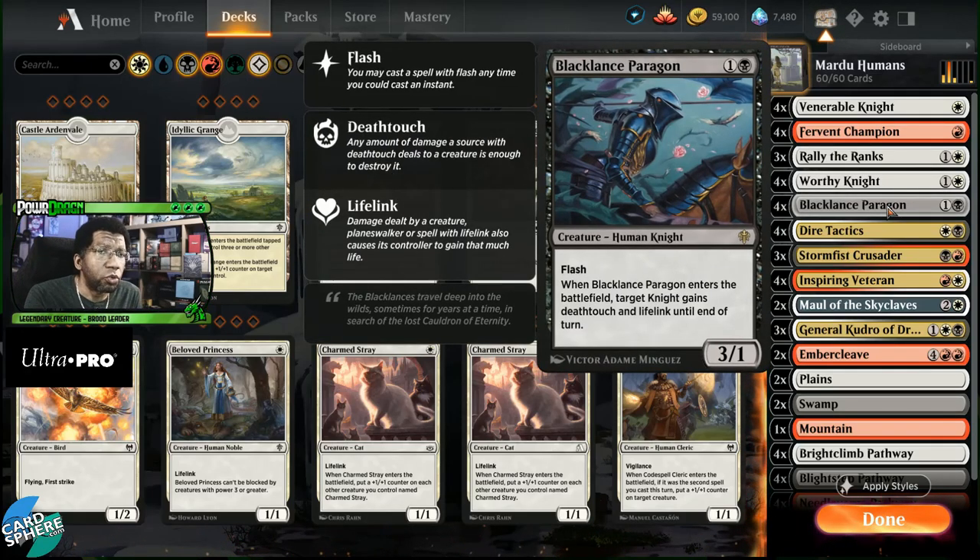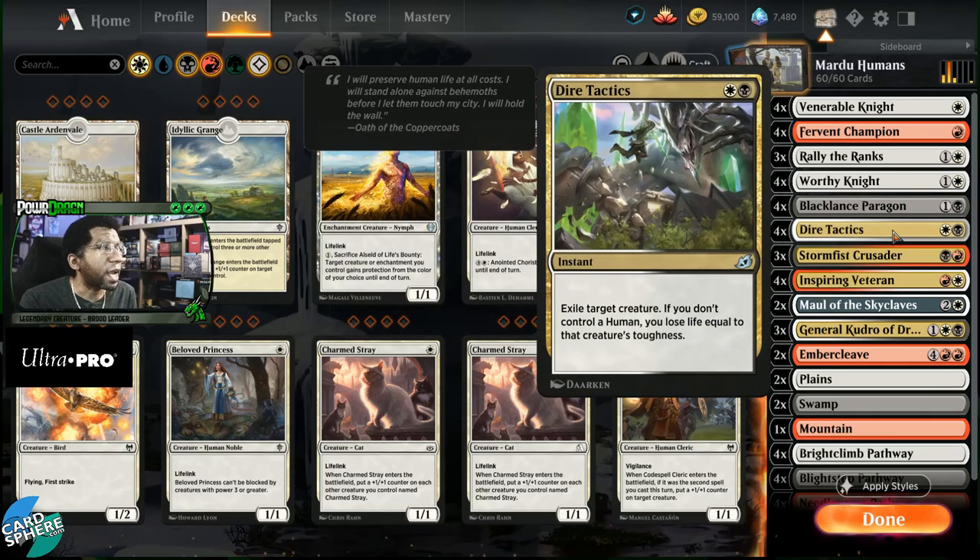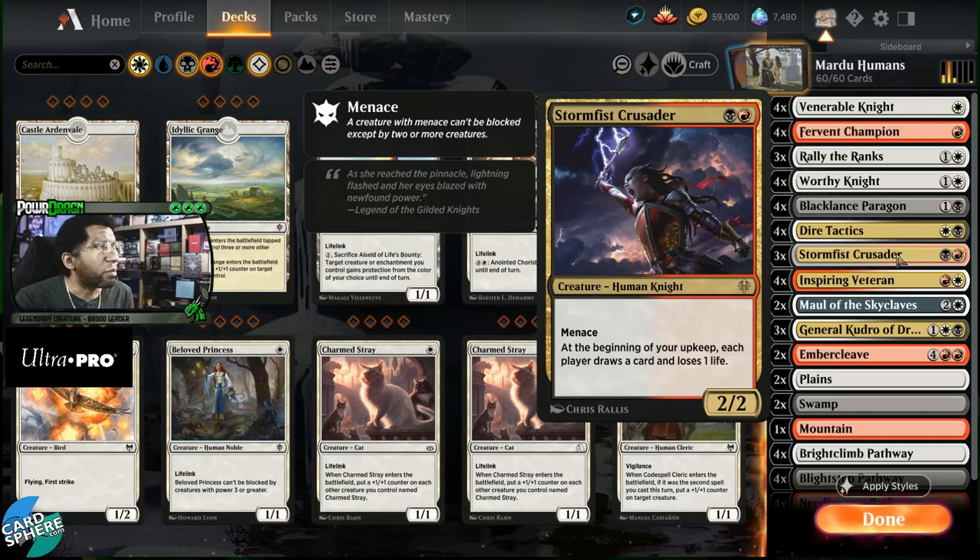Then Black Lance Paragon — we're maxing out on these because it's a form of removal, especially when you need to stop something like a Questing Beast or punch through a creature with first strike from your Fervent Champ. That life gain is not inconsequential either. Dire Tactics is the best removal card we can play. The one problem is sometimes your lands won't work out and you'll get stuck not being able to cast it. But the fact that we get to exile things from the graveyard is a very big deal — killing a creature and eliminating something like a Kroxa or Skyclave Shade keeps your opponent from getting it back.